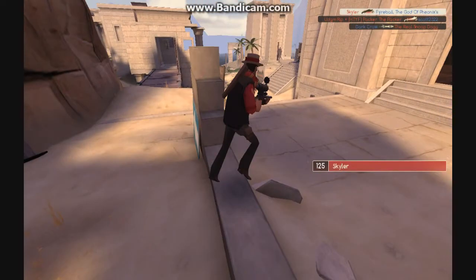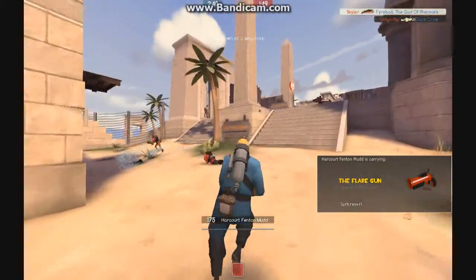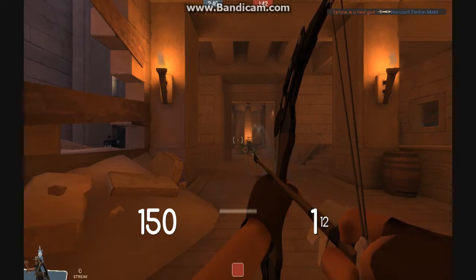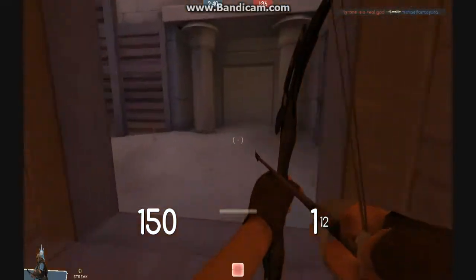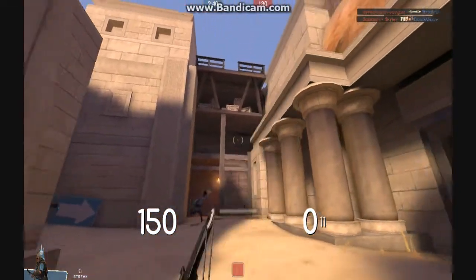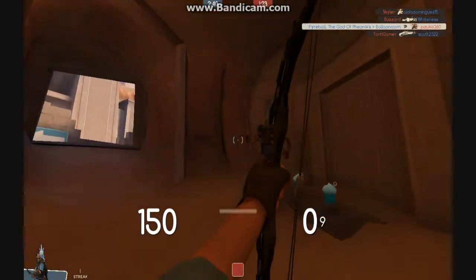Right there I was kind of dumb for just not using my bow. I had a Jarate on me and a Pyro. This is kind of one of my favorite maps, I don't play it that often. I see this guy has the Rocket Jumper — I've got to kill this guy. I had to do that, I felt like I needed to do that.